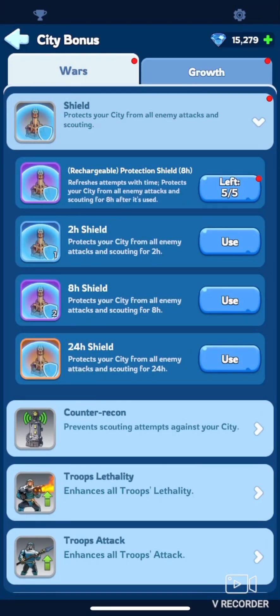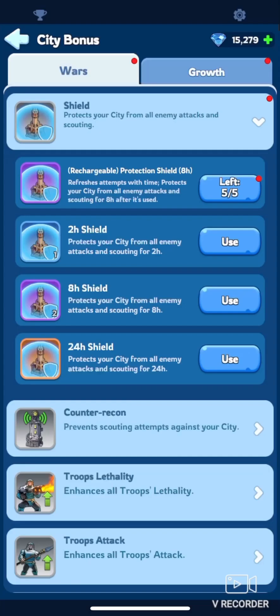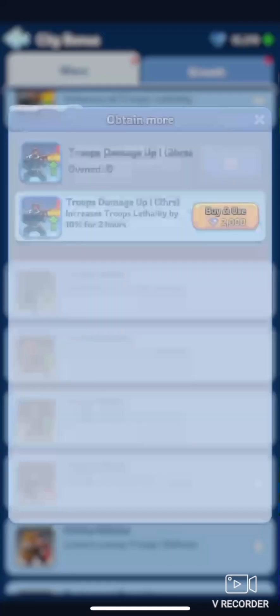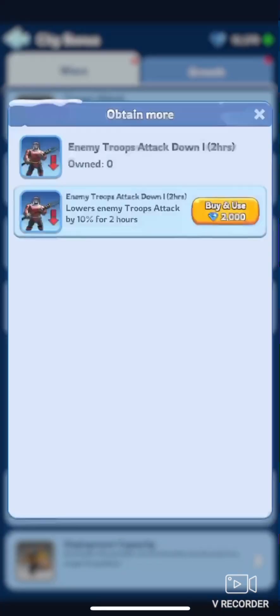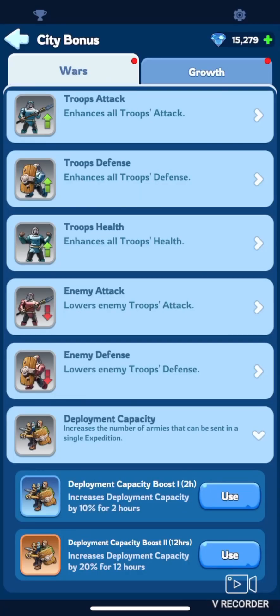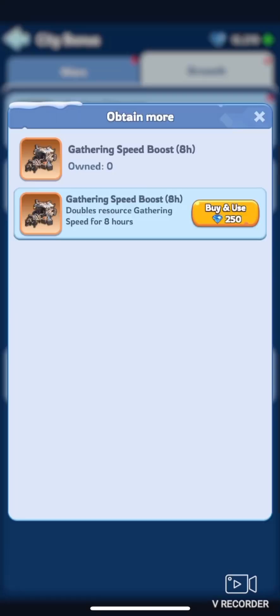Okay, so let's keep going — I'll show you three more ways to spend your gems. If you're not sure where I clicked to access this area, you are seeing it on the screen right now. It was a small white arrow just below your profile picture when you are accessing the world map. After you click this white arrow, you are taken directly to the city bonus wars tab. Here you can buy shields to protect yourself when you are being attacked, and troop boosts when you are preparing to go to battle. And in the other tab, the city bonus growth tab, you will have the options of buying random TPs, gathering speed boosts, and troop capacity boosts.